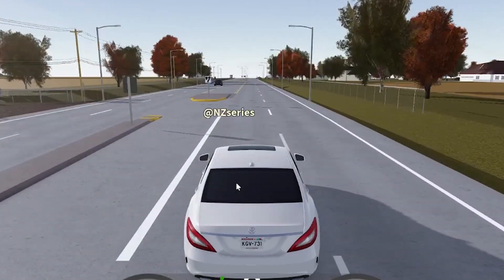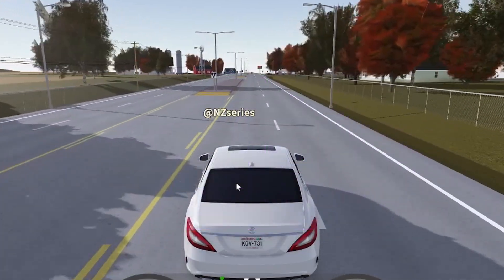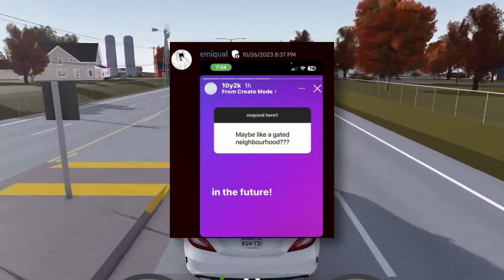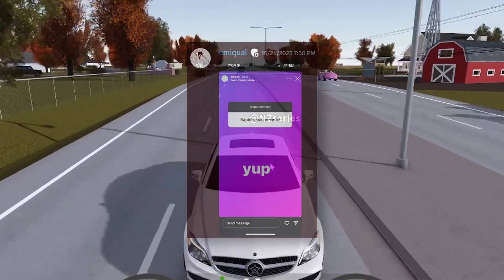On an Instagram story, someone asked about mobile homes or a trailer park, and the devs said definitely in the future. A gated neighborhood is also planned for the future. It looks like we're getting a rapid wash remodel too, though honestly the rapid wash doesn't look bad at all — I like it.